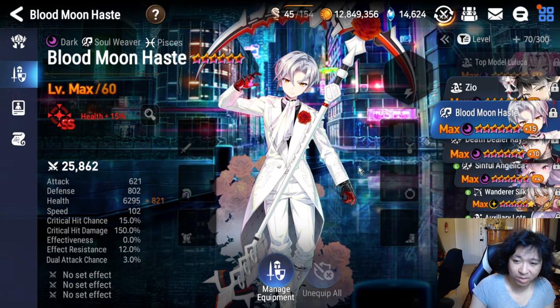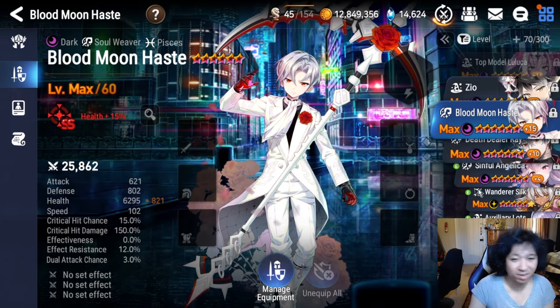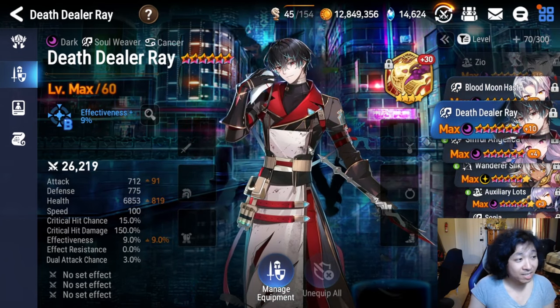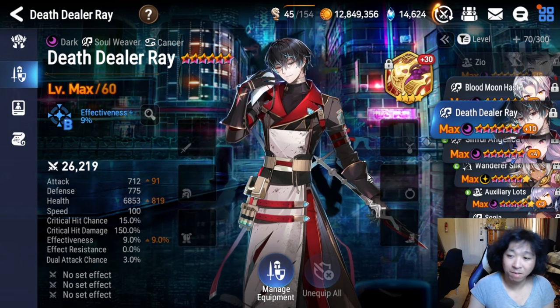Some units I don't really have built: Blood Moon Haste needs a buff — I think Smilgate doesn't even know he's Hezix anymore. Dead Dealer Ray is getting a buff soon; right now he's not really that good. Will he be better after his buff? Maybe.